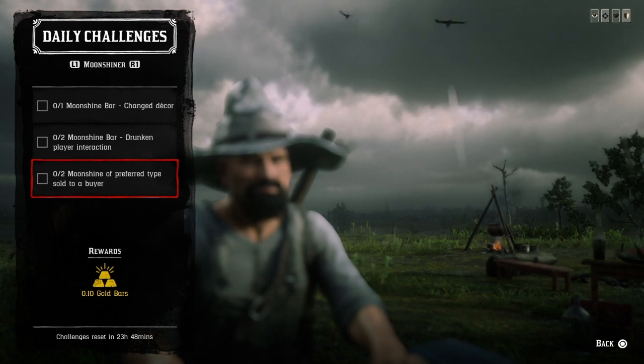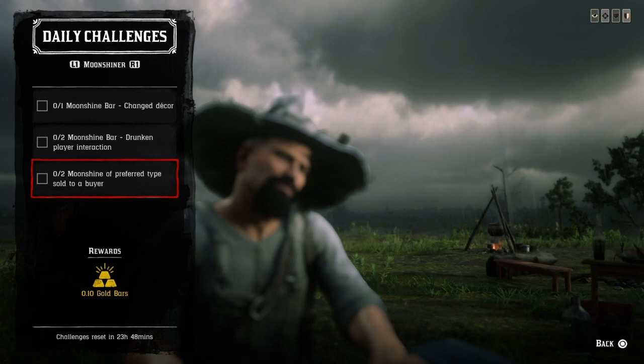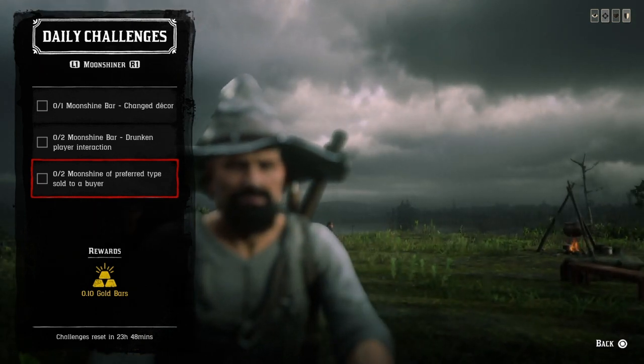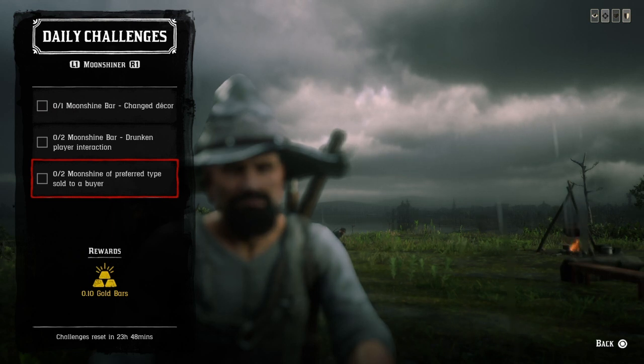Two moonshine of a preferred type sold to a buyer — go ahead and just sell to anybody except Burt Higgins. If you sell to Burt Higgins, this challenge won't count.